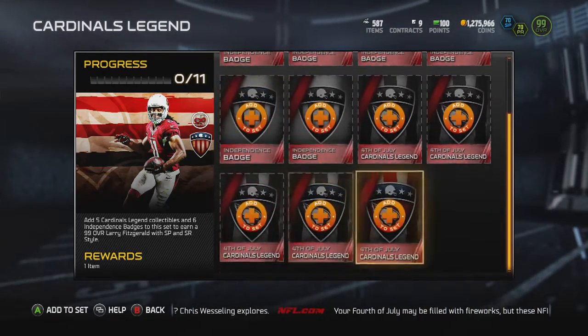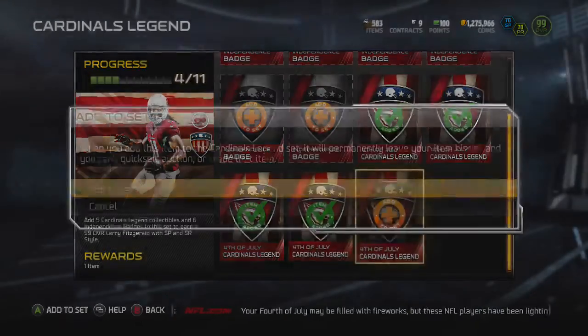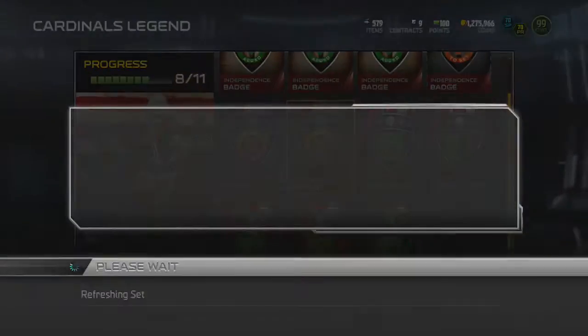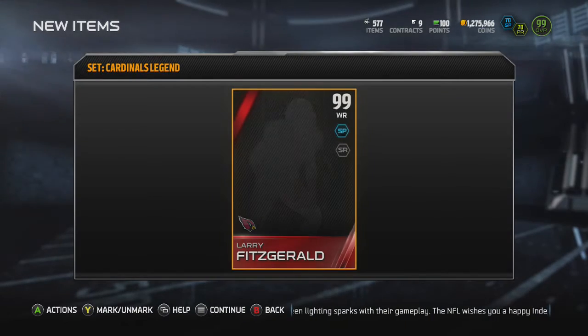What's going on guys, today I have the Cardinals set for you. We just saw an egg with the Raiders set — wow, that was amazing — but we got a Larry Fitz as expected. I'm probably going to keep this Larry Fitz; I really wanted a wide receiver. Let's look at this Larry Fitz card.